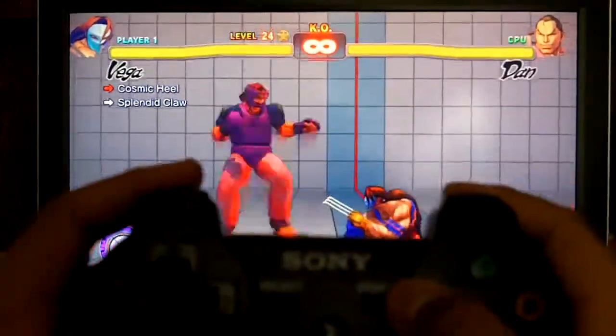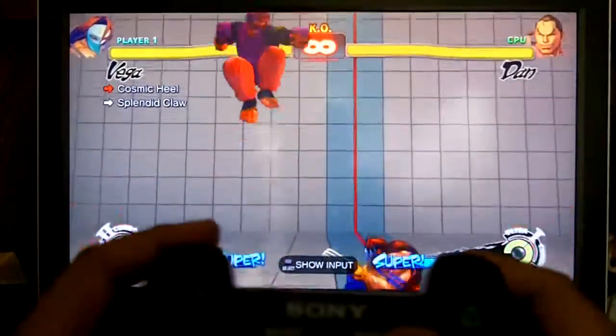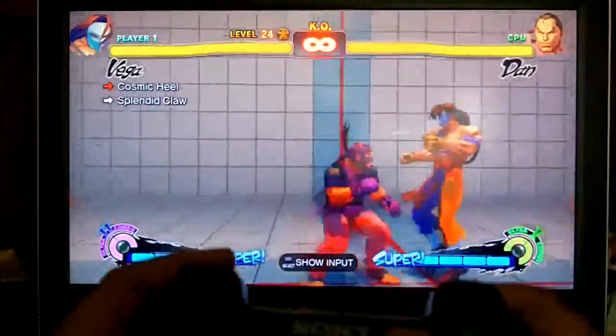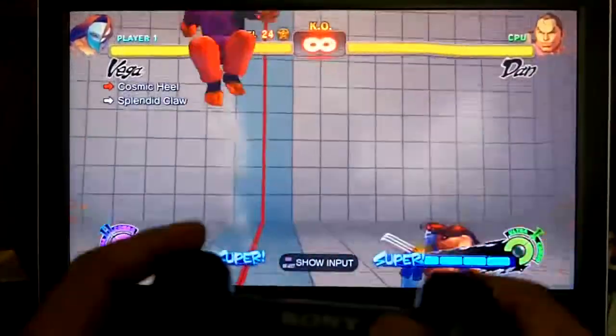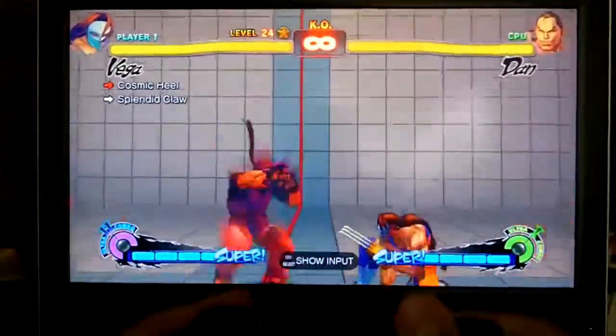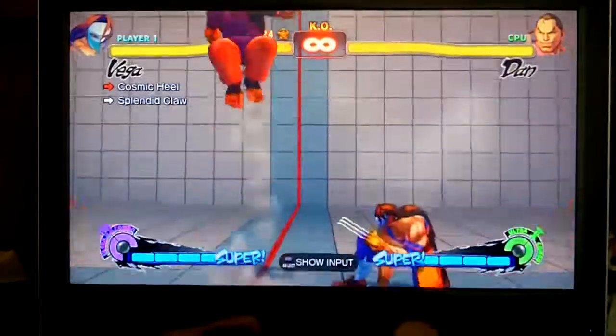Pretty much what you want to practice is hitting the cosmic heal and then doing down-back. If you do it too quickly, then a slide will come out like that. So what you want to practice is doing it so that you get as much charge time as possible. You gotta charge it right when you see the animation of him standing and doing that spin kick.